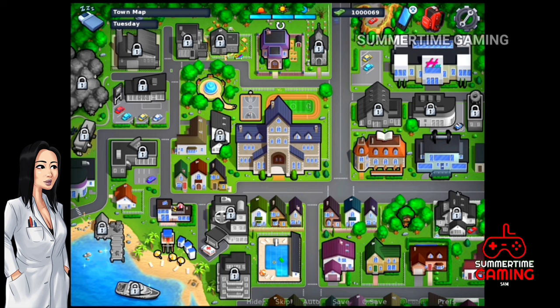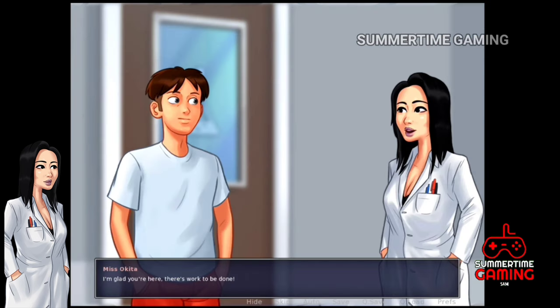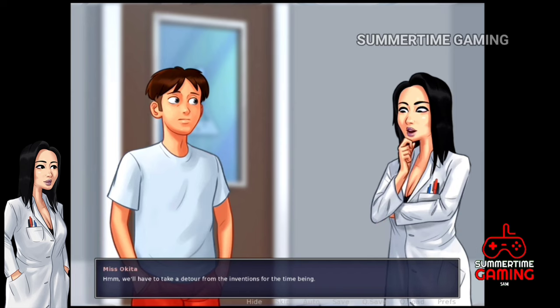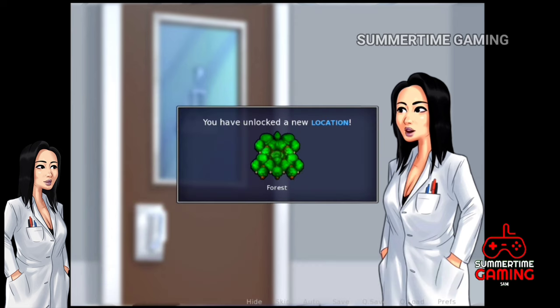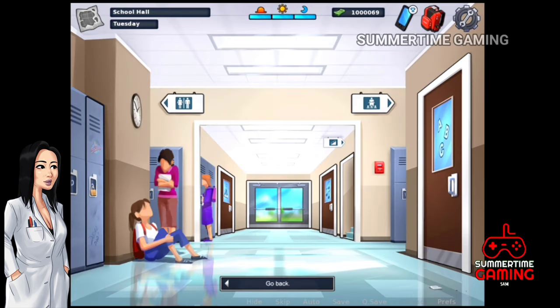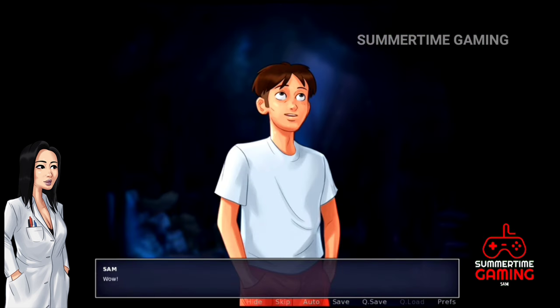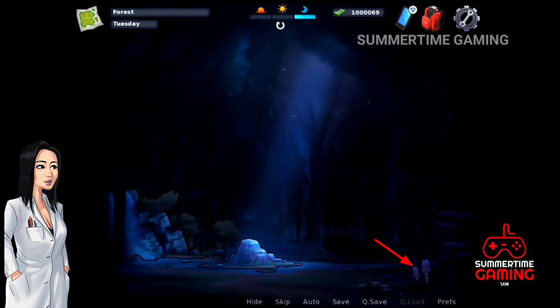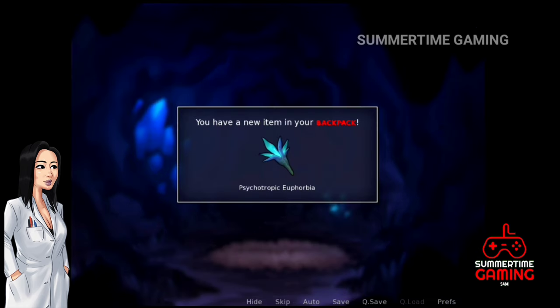Next day, back at the science classroom, Miss Okita says there is a new invention and we need some ingredients from forest locations. The forest location is now unlocked, so let's go to the forest at night. On the right side we collect a mushroom, then go inside and collect a frog, then go further inside and get a third item. We now have three things.